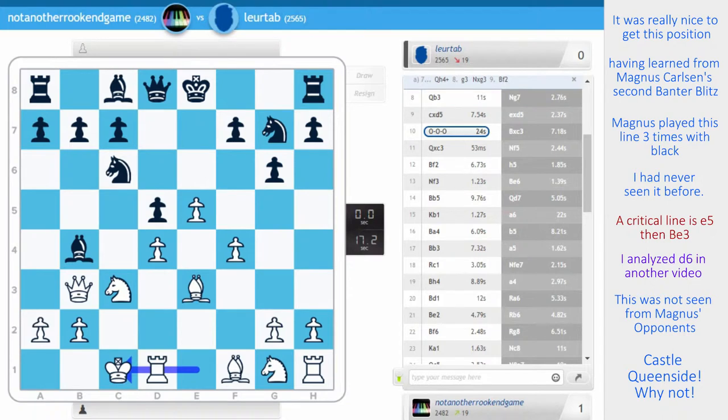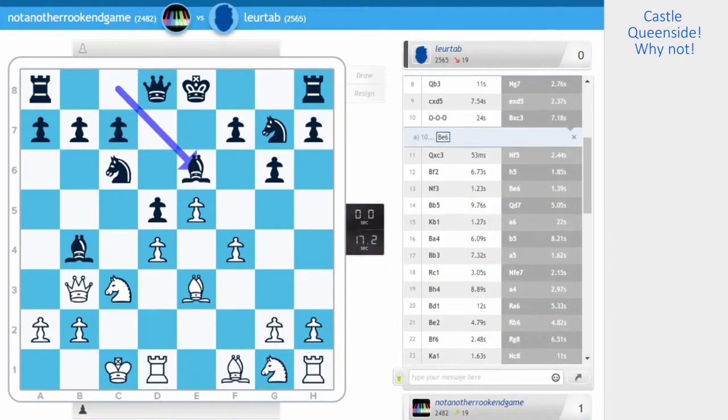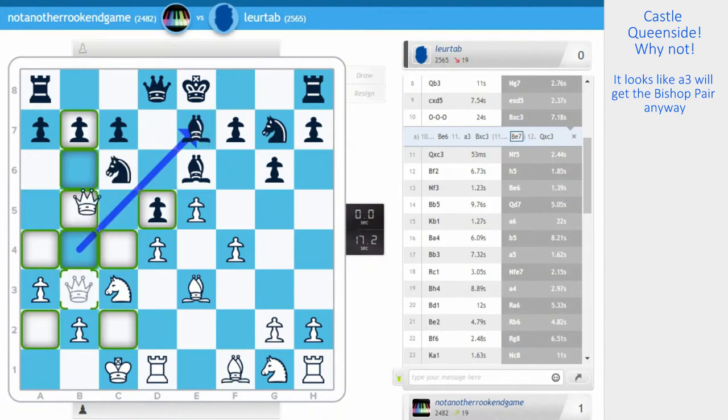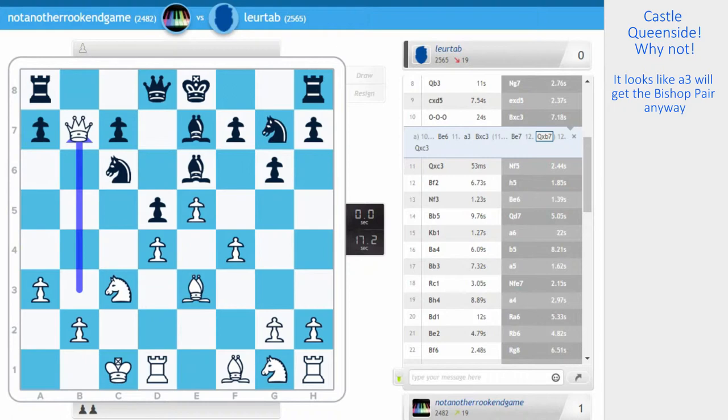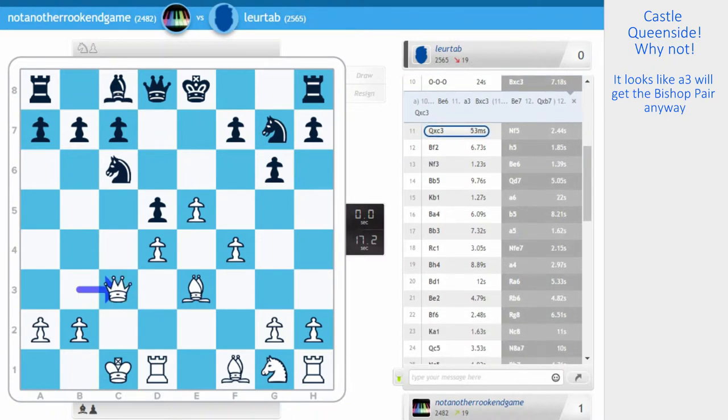Now I am threatening knight takes d5. My opponent chose to play bishop takes c3. Perhaps he should go bishop e6, just to not give up the bishop here. Maybe he thought I was just going to go a3 anyway. After take, take, I've got the bishop. Queen b7 — the position is just falling apart. My opponent took, I took with the queen. I have a nice position, but he's got some blockade going for him.